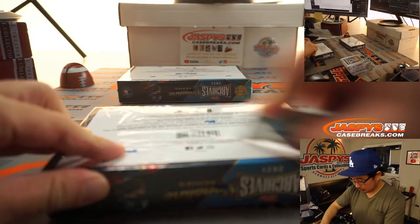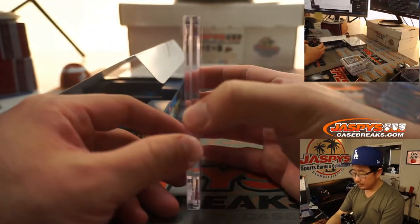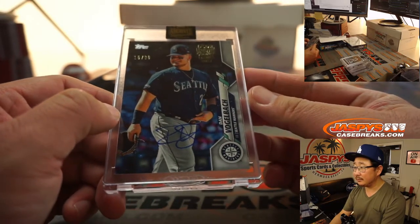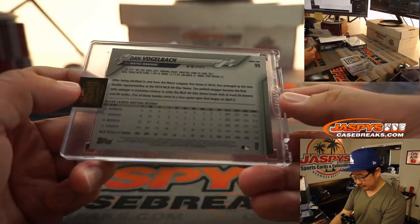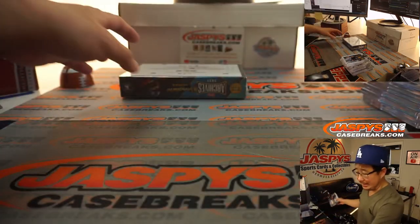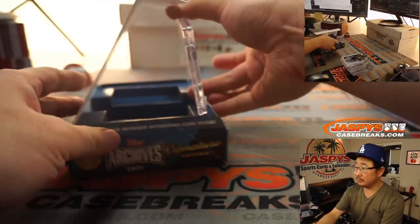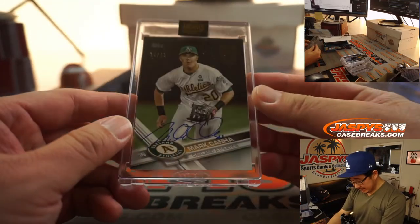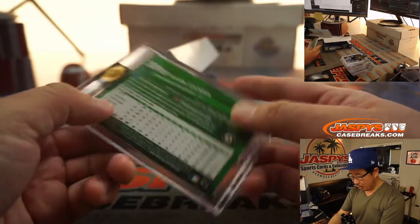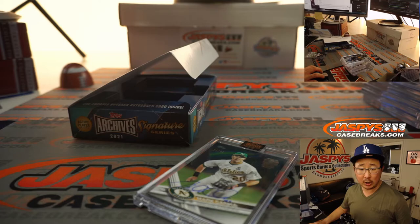Two more to go — Dan Vogelbach, 15 out of 80. Joe Foster with the Daniel Vogelbach. And the final box, ladies and gentlemen — good luck. It's going to be Mark Khanna, 34 out of 61. Mark Khanna going to Paul Hutchins. There you go, Paul.